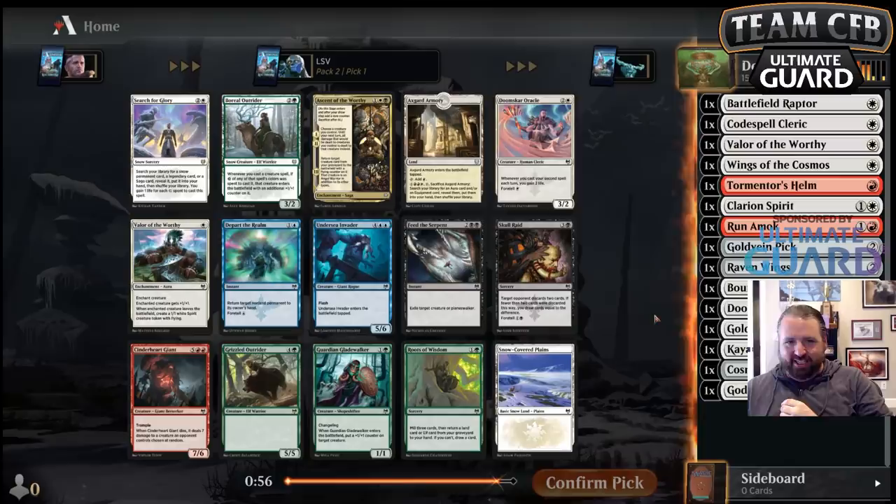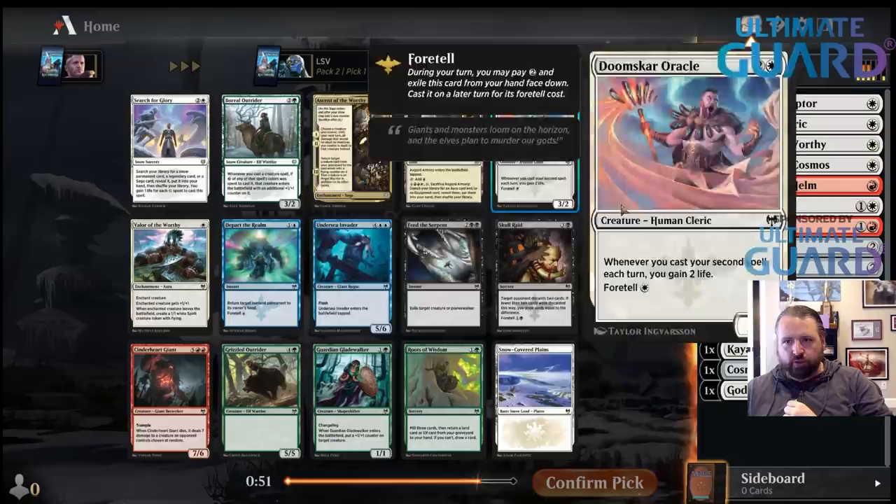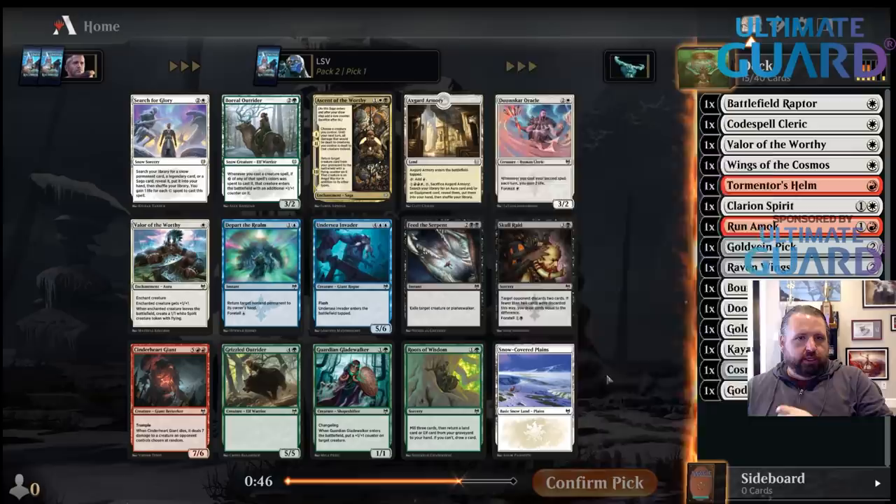I'll take Doomscar Oracle here. This card is good — it's a good aggro card and a good control card. Also pretty nice with the Cosmos Elixir. There's nothing else here.